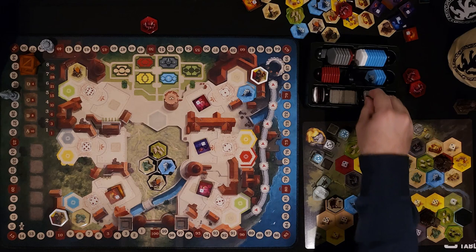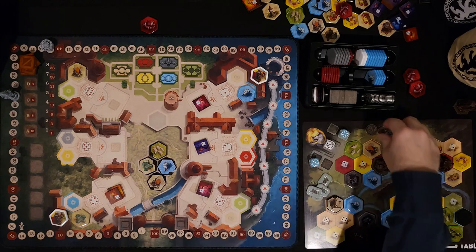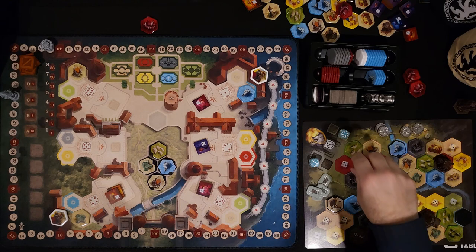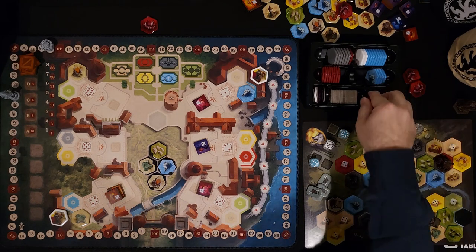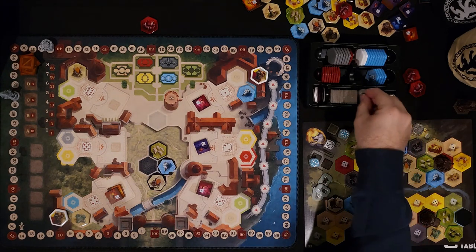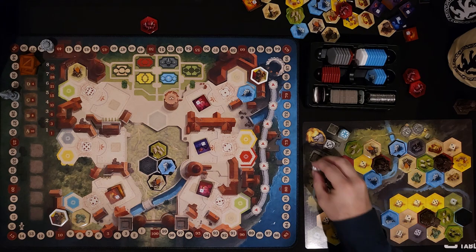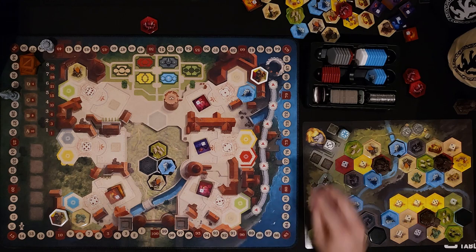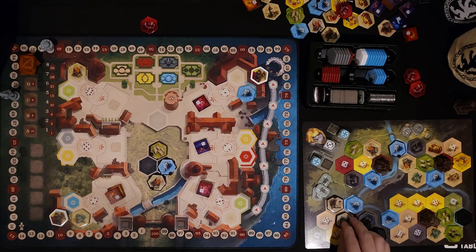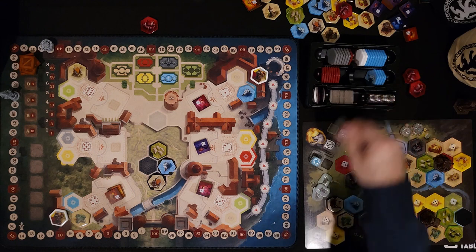For the three, I'm actually going to spend two coins to grab this boarding house, then spend one worker to turn it to a four so I can place it here and expand that way. That gives me four workers back. Now I have a stockpile of workers. That's the end of the round.